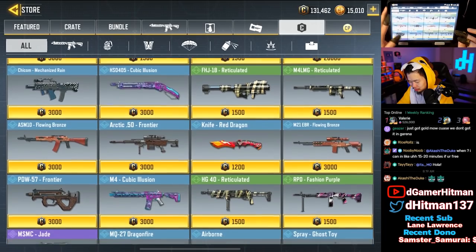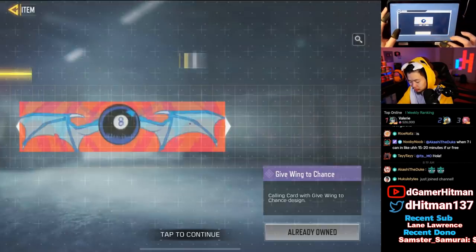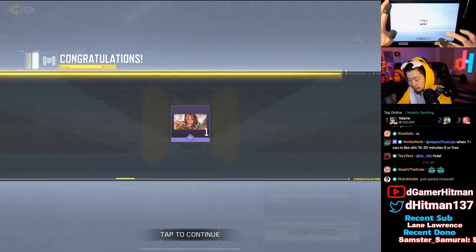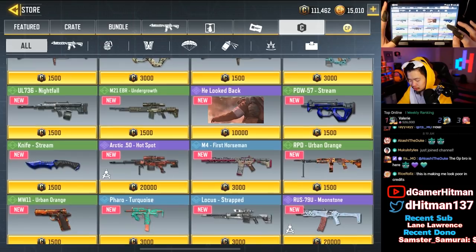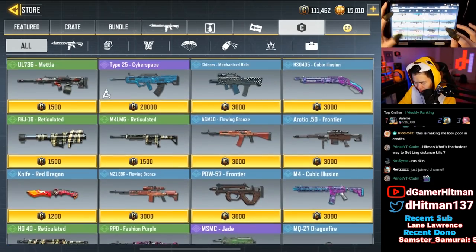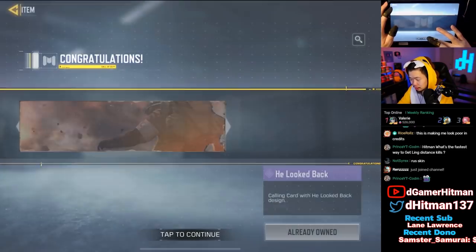That leaves us with 1,300 credits, so what we're going to do now is buy the banners. I love buying banners — they're one of my favorite things. They're really nice and a lot of them are animated. We'll get the Venerated banner. What would you guys do if you had 150,000 credits? What's your number one item in store you would buy — except for the Man of War, which isn't available for my Garena players?